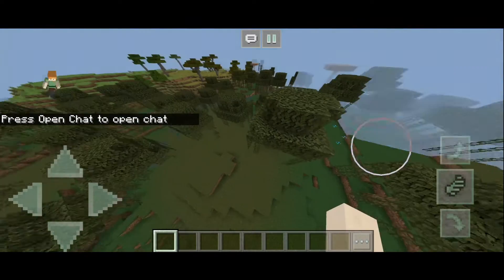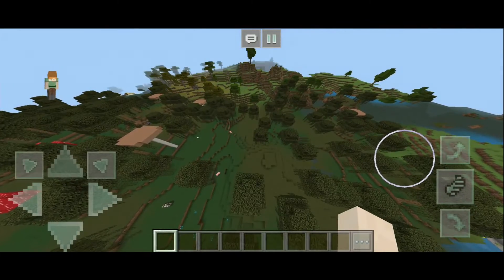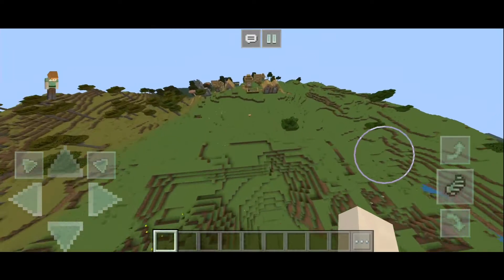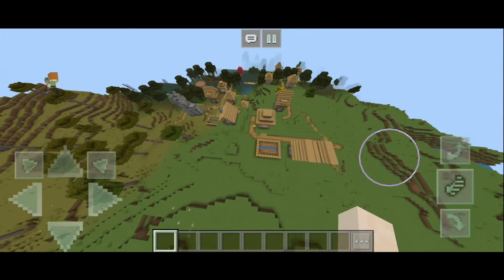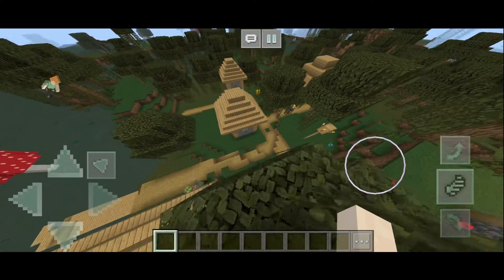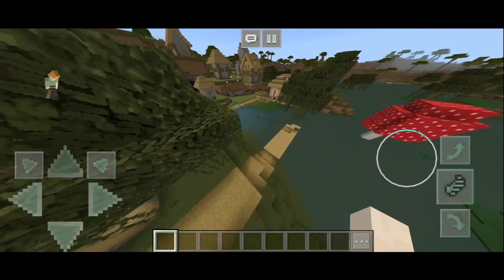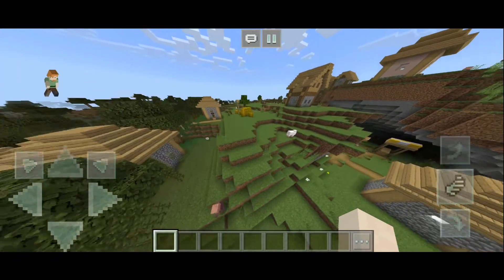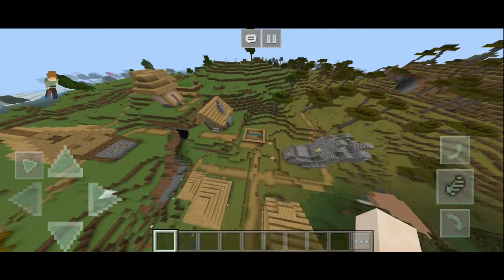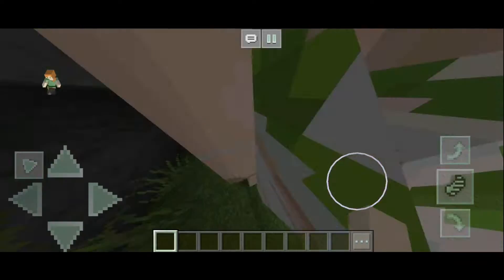So as you can see, we spawn in a swamp — pretty normal I guess. But if we turn around and go this way, you can see a village. This time it's a little different — it's in the plains but slightly mixed up with the swamp. We actually have swamp villagers in here, so this is kind of like a swamp village. It's the weirdest thing — swamp villagers and normal villagers all mixed up. And the iron golem is just chilling in a cave.